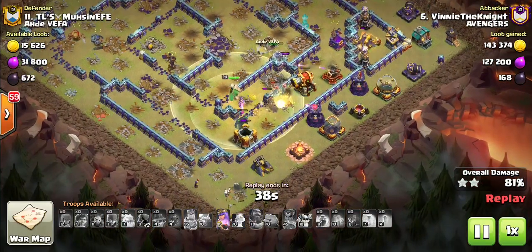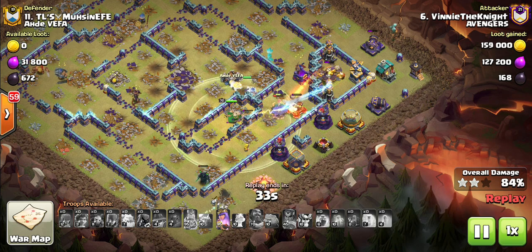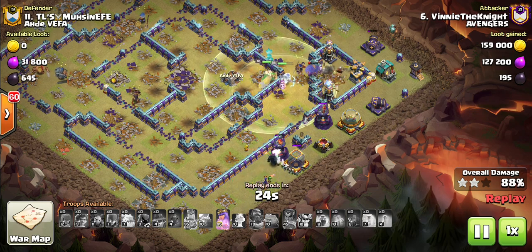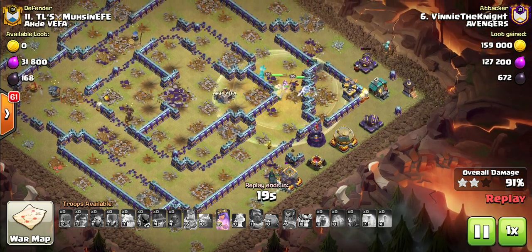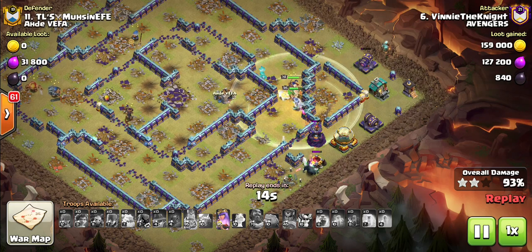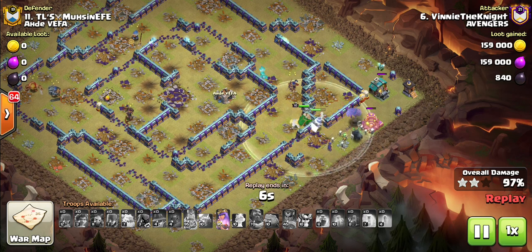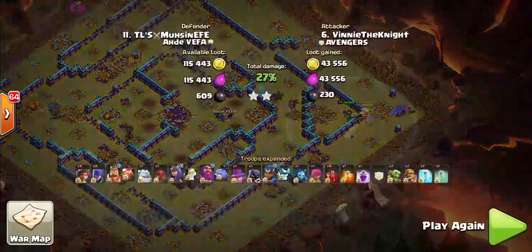The Root Riders are coming around to clear the defenses — the tank, the Queen, and these Witches. We've still got a Pekka coming around the side here, and the Queen ability is still to go, which it looks like he won't even need to use. This base is crushed. Nice attack, Vinny.